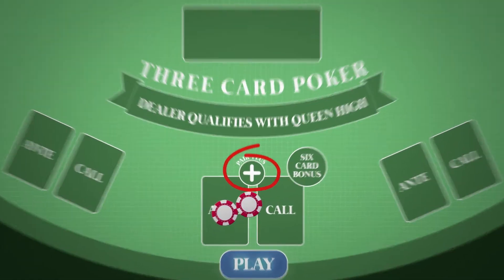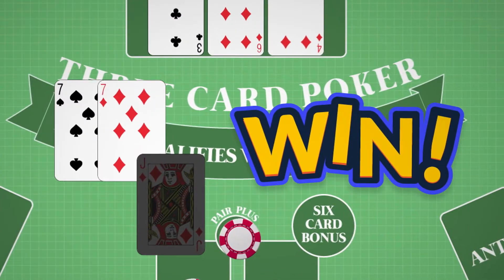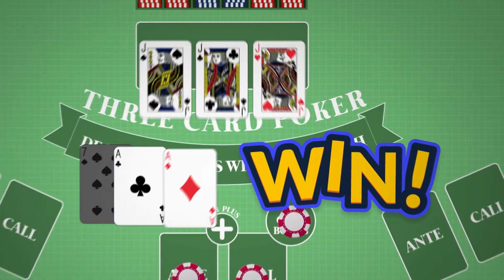The pair plus side bet is for players who think they will get a pair or better. With this bet, the dealer's hand doesn't matter, and you're basically playing alone. Use the six card bonus if you think your cards plus the dealer's cards will be a strong six card poker hand.